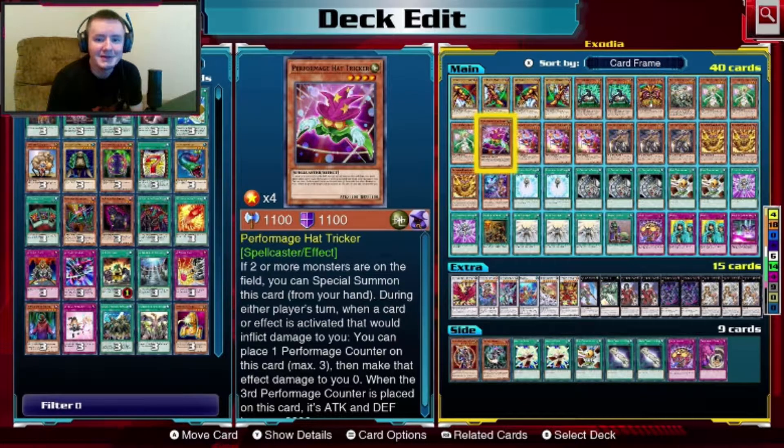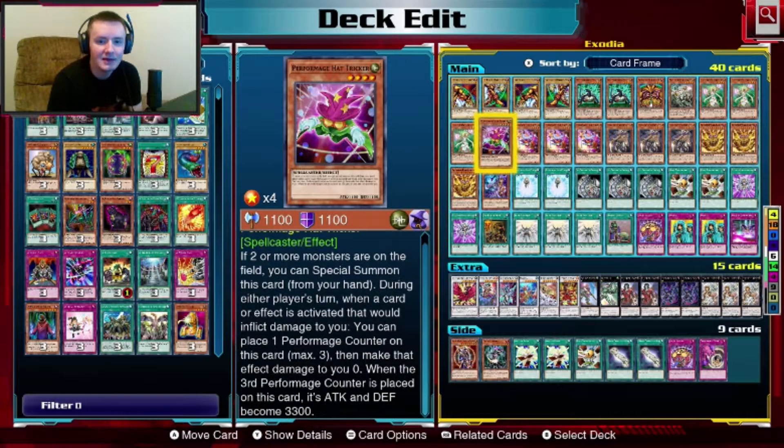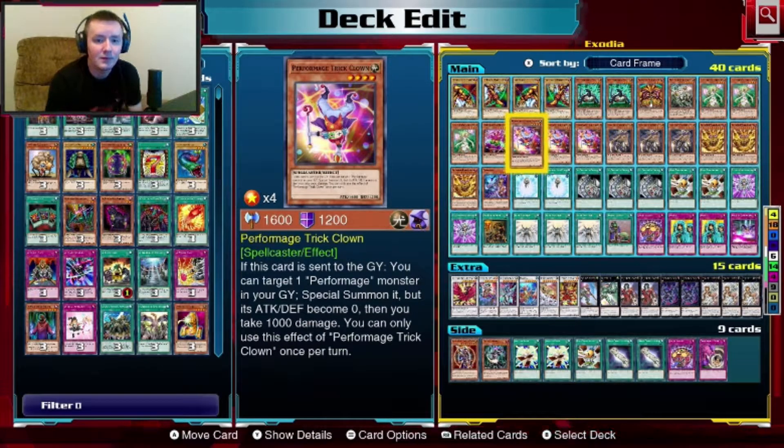Next we have Performage Trapeze Magician. If you have two or more monsters on the field you can special summon this card during either player's turn. When a card or effect is activated that would inflict damage to you, add a counter to this and make that effect damage zero. When the third counter is placed on the card, its attack ripples. We got three copies of Performage Trick Clown — when it's sent to the grave, you can target one Performage monster in your grave and special summon it. Its attack becomes zero and you take a thousand. It's a good way to keep putting up blocks so your opponent can't take out your life points.